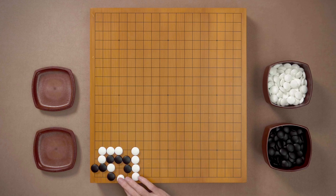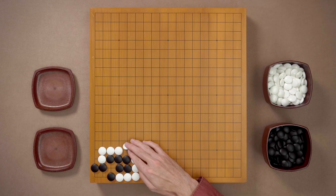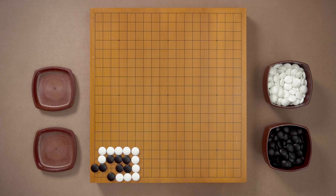White is not going to push here and allow Black to make two eyes like this. White is going to counter Atari. Black has to capture. White connects. And it looks like Black has two eyes, but after this Atari, Black needs to connect, and Black has only one eye. So it doesn't work.